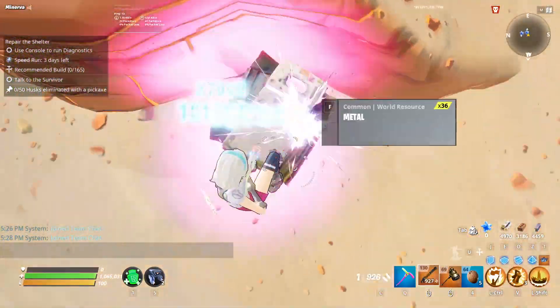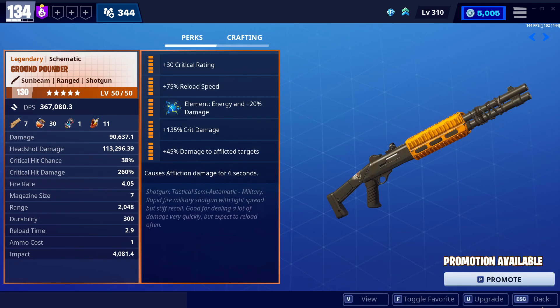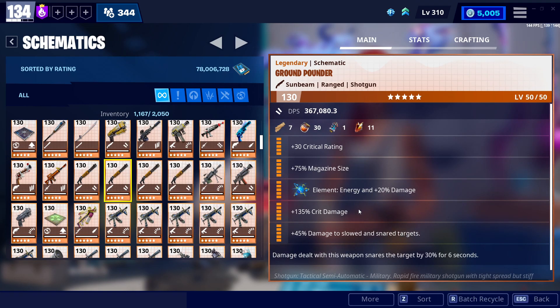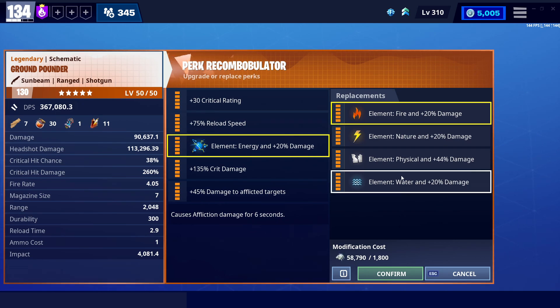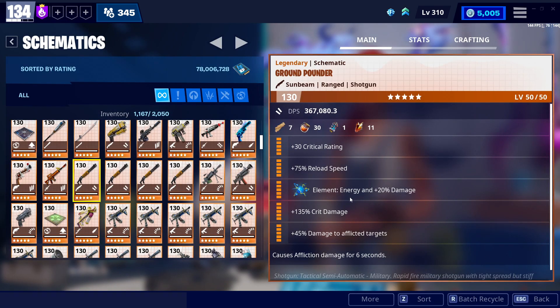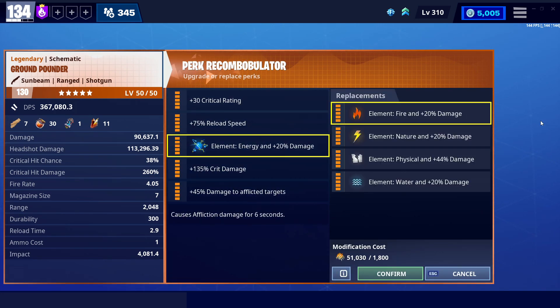These bottom two perks are basically just affliction and damage to affliction — I can't really see another way to do it. Element is interesting because this is my fire Ground Pounder. I have four of them; I don't have four of any weapon that is bad. I actually only had one energy and it was snare. I changed my fire one to energy for today's gameplay because I wanted an affliction copy. If you're in a nature zone, use fire; if you're in a water zone, use nature; if you're in a fire zone, use water. I have one for every element — that's what I recommend because this weapon is worth it. You can research it from the military section of the collection book; you will never get this from any llama other than military llamas.